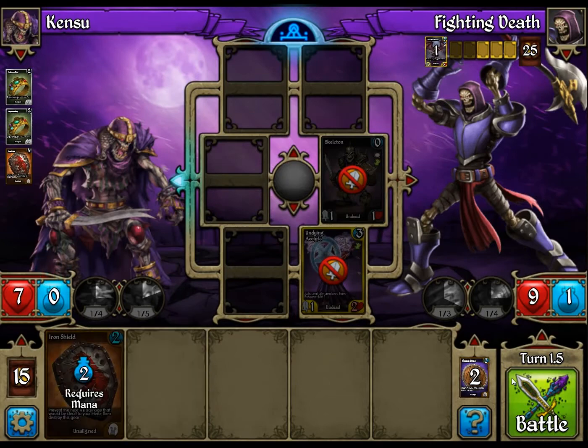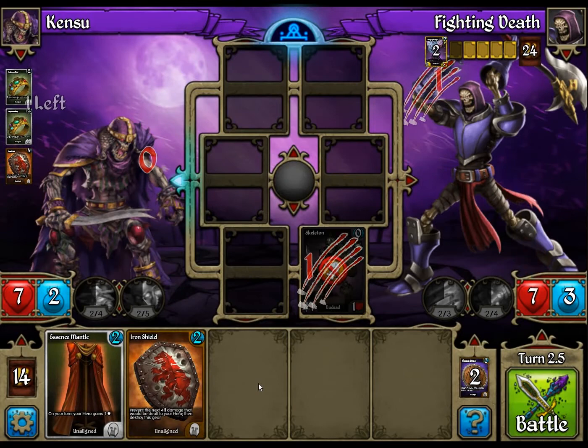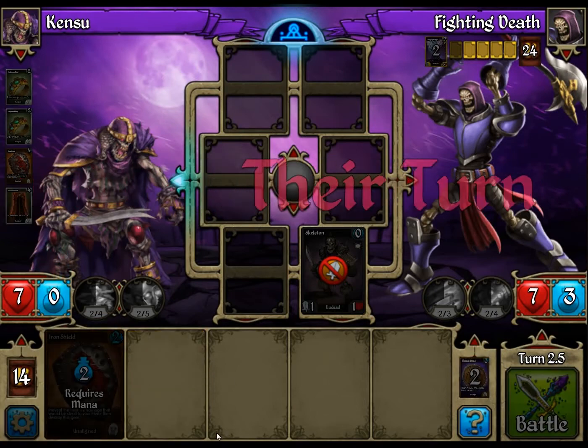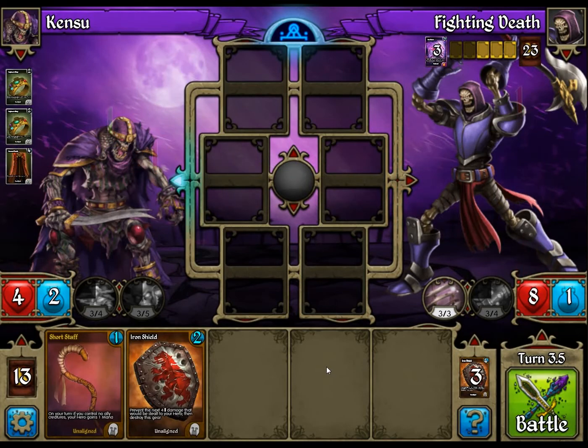Just play an iron shield here. Actually, that was a play error, because now we're going to be in hasty creature range. But I think he's actually going to Sol Drain us — we actually want him to Sol Drain us. I'm going to go ahead and play the Essence Mantle. He Sol Drained us. That's good. So now we're out of hasty creature range because he has more health than us.